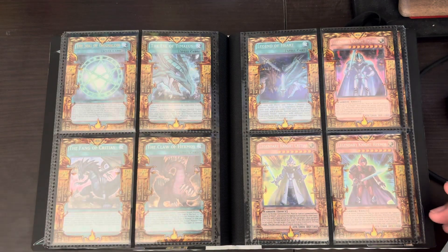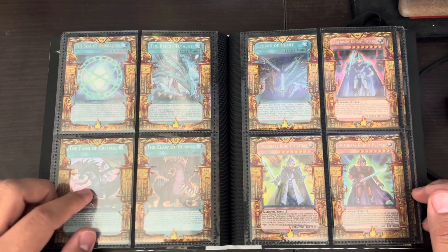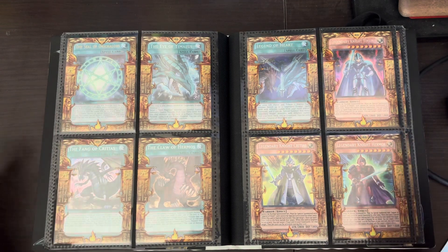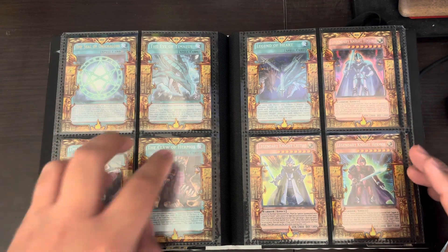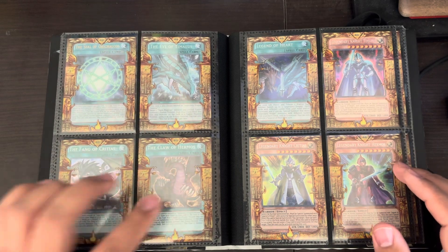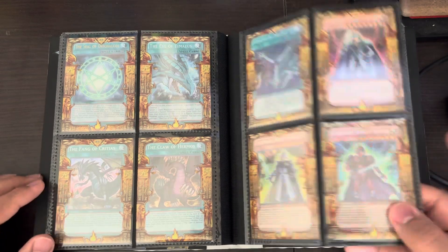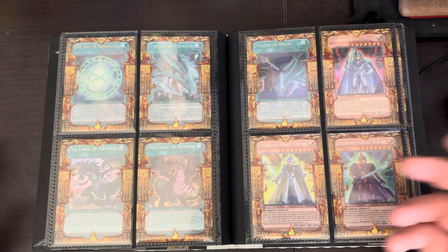One of my favorite parts of the collection — I got one of each Secret: Eye of Timaeus, Claw of Hermos, and Fang of Critias. This set I'm going to be moving as sets together. So the Eye of Timaeus, the Fang of Critias, the Claw of Hermos have to move together. I would like to move them with all the rest of the stuff, because I actually have everything. We'll see.